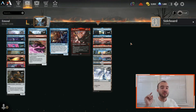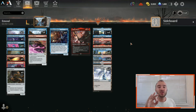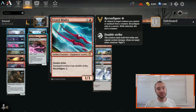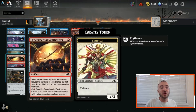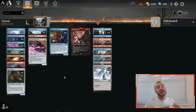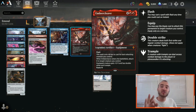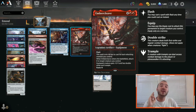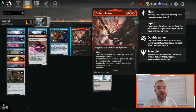Before we jump in, we're going to implement three side quests — little mini missions to try to accomplish with this deck. Side quest one: Ensoul Artifact on a Lizard Blades and get to attack with it. Side quest two: Ensoul Artifact on an Experimental Synthesizer and have it die in combat for maximum value. Side quest three: win a game using the big surprise Embercleave. Let me know right now in the comment section if you think I'll do zero, one, two, or all three. Let's start jumping into some games.